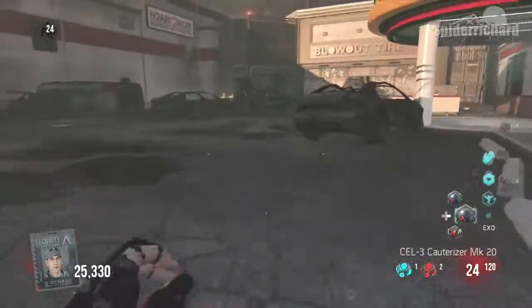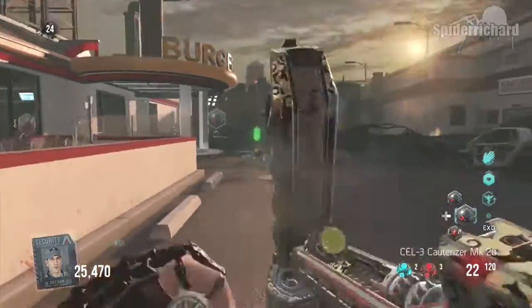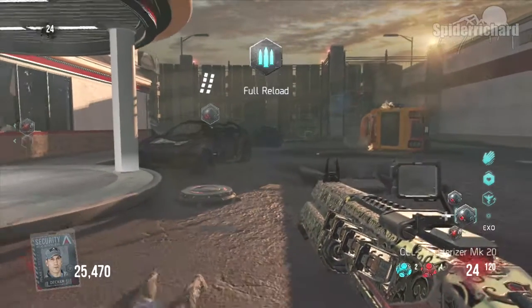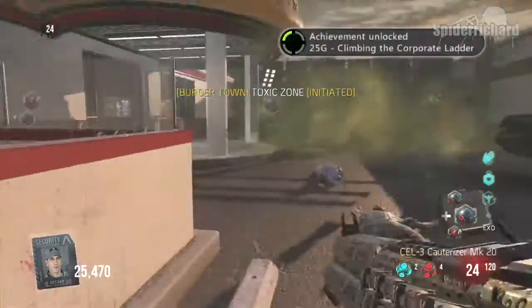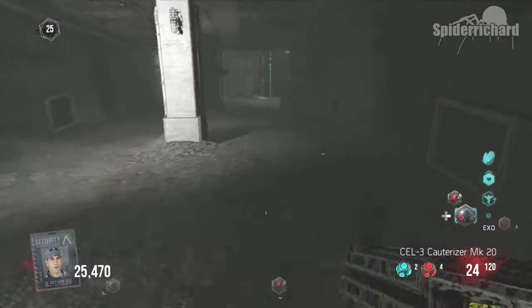One last thing to remember: you do not have to survive past round 25, you just have to survive until round 25. You can see here I'm taking out the last zombie on round 24, grabbing the EXO Reload, and showing my shiny level 20 gun - the round is about to begin and the achievement should pop. I hope this guide has helped, best of luck getting this achievement, I'll catch you later, bye!